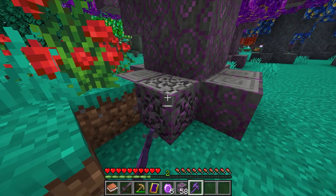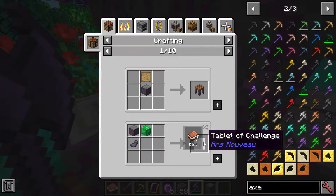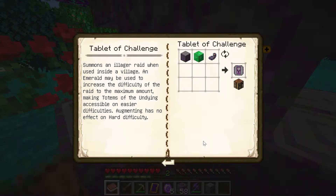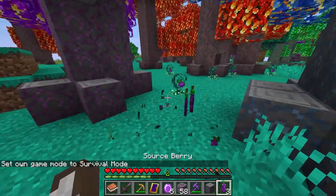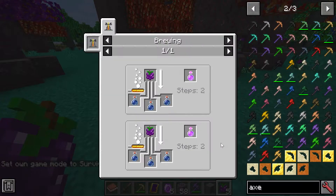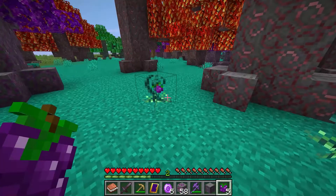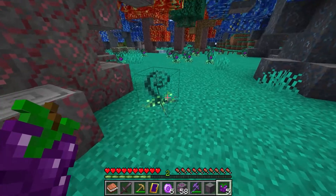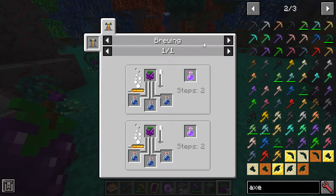Here in the forest you can see we've got various types of wood — this is all archwood. There are also sauce berries. I think these are like the lotus in Botania — they're basically mana-related. That one looks different, just ungrown. You can use this for a potion of mana regeneration.